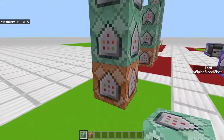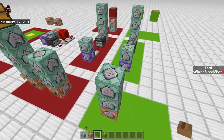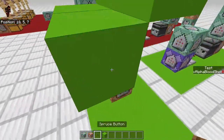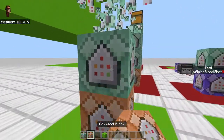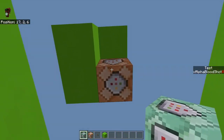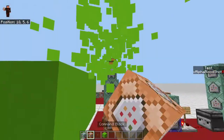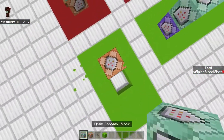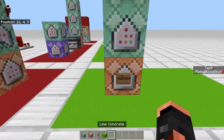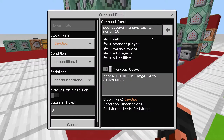Depending on how you want to lay it out, you can have the command blocks behind a wall, or you could have them in a floor going down. Obviously you'd have to have it going the opposite way if you do it that way, but for this example we're just going to have it standing straight up.